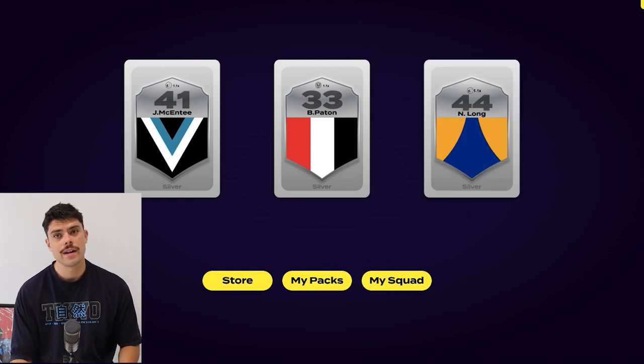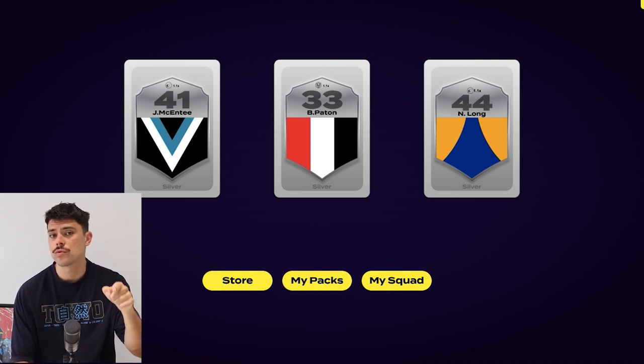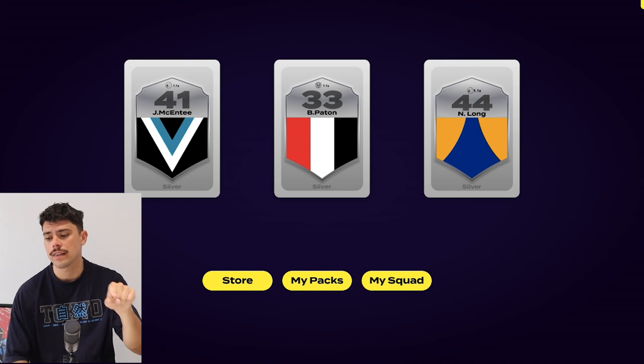Noah Long — I do like that one. The good thing about Noah Long is, at the moment, he is cracking the side as a small mercurial forward, if you consider that goal of the week nomination he got last week. But I do think this kid has potential to become a midfielder. So I do quite like that. Let's see exactly what their scores are, and then we'll go back and open up the other packs.